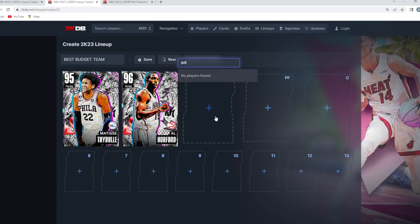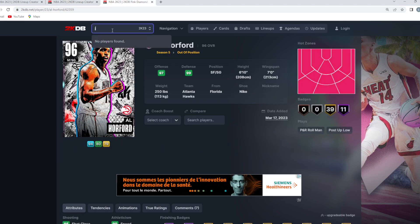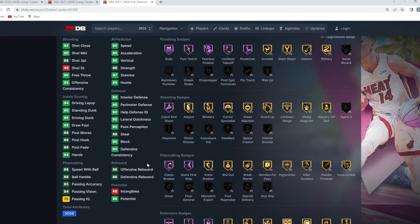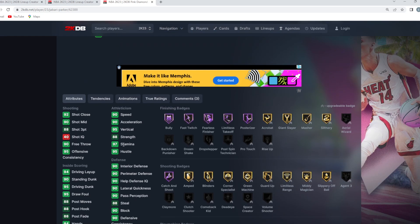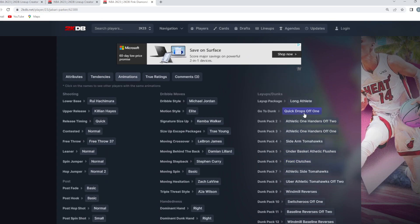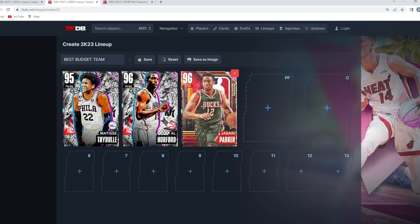At the starting small forward position, the best budget small forward in the game is the pink diamond Jabari Parker, for around 15,000 MT or lower. He's six foot eight with a six foot eleven wingspan. He's got great defense — 90 block, 88 steal, 90 lateral quickness, 90 perimeter, and 90 interior defense. Offensively, he can be our main ball handler; he's got the Kemba Walker size-up for three hunting and the Trae Young escape, which is the best escape in the game. He's also got Front Clutch, Quick Drop, and Soft One — the two best dunk packages — and a solid jump shot. An amazing six foot eight small forward for under 10,000 MT.